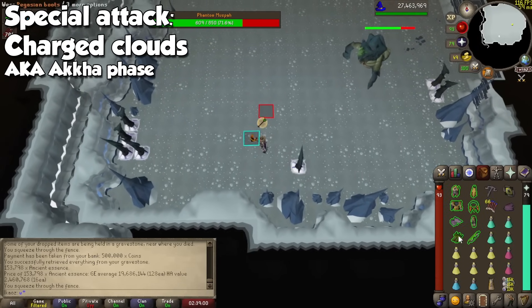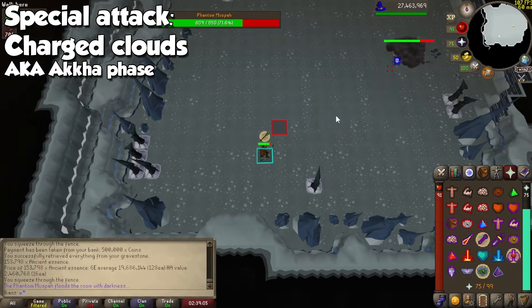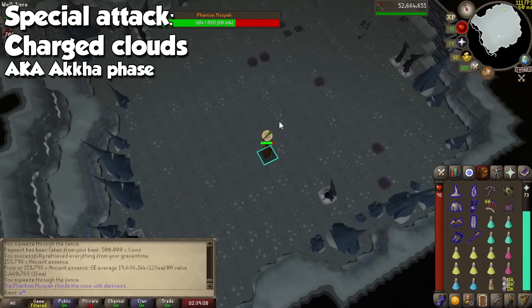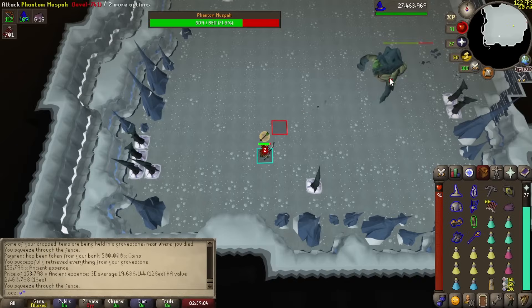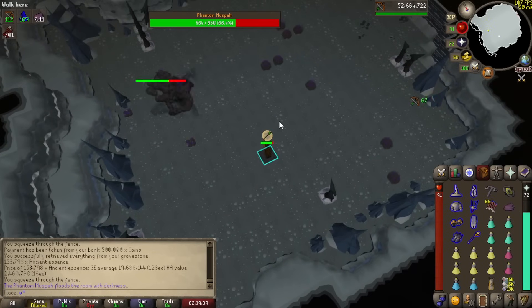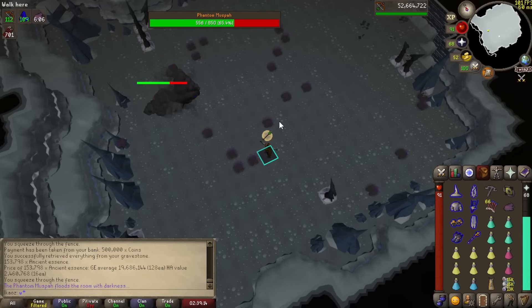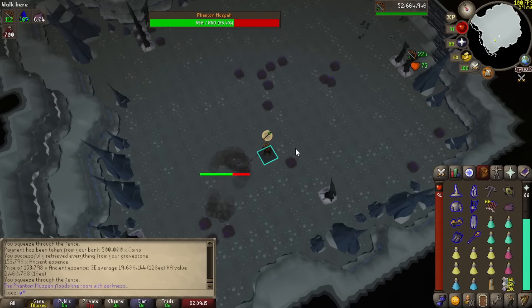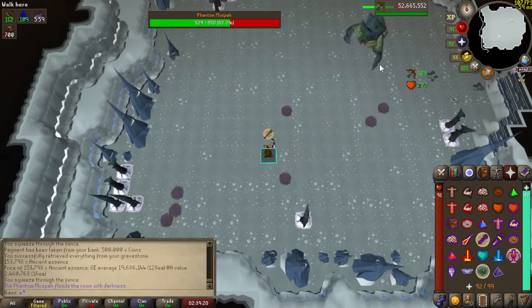The first one is known as the Akkha phase — if you've done Tombs of Amascut, you know why. A bunch of purple orbs will spawn heading in random directions, and if they hit you, you will take considerable damage. I will leave a tile highlight in the description because there is a safe spot where you will never get hit by them. During this phase the Muspah will teleport around the room, and you can quickly click on it to keep attacking. Do it either on the safe tile or around the middle of the room, because if it's too far away it's going to drag you towards it, which means you can get hit by the orbs. When it's done, it will always spawn in the same corner of the room.